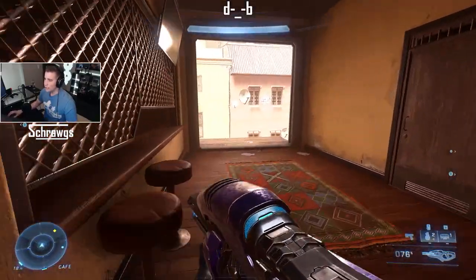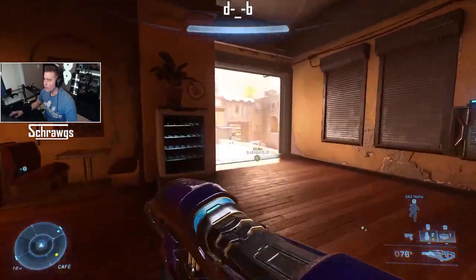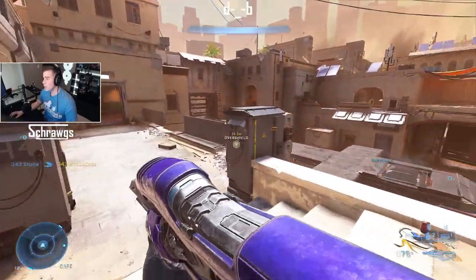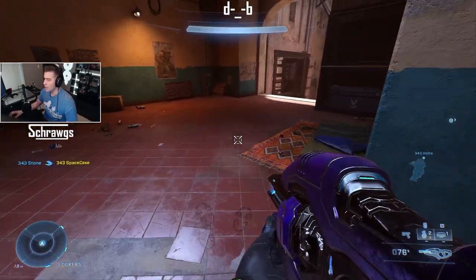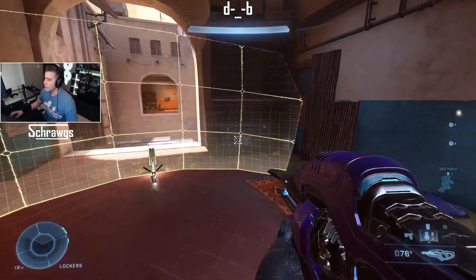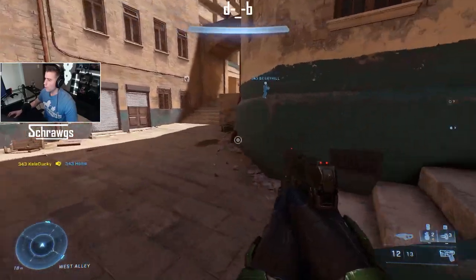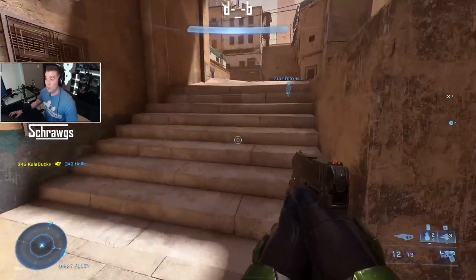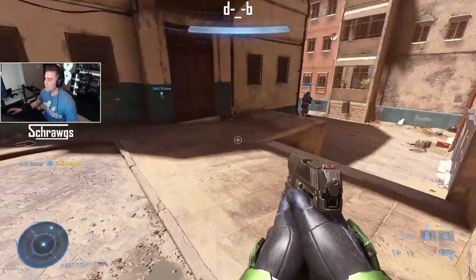The Drop Shield is good to get a slight advantage in a one-on-one fight. I've also been using it when trying to recapture a flag — put a shield up while you're camping the flag to get it returned.